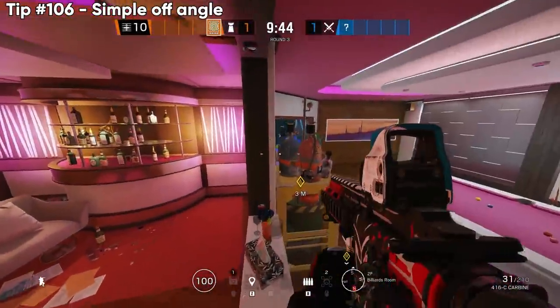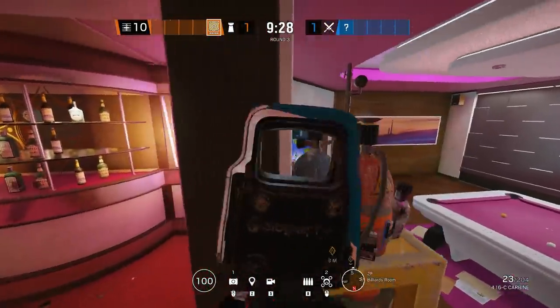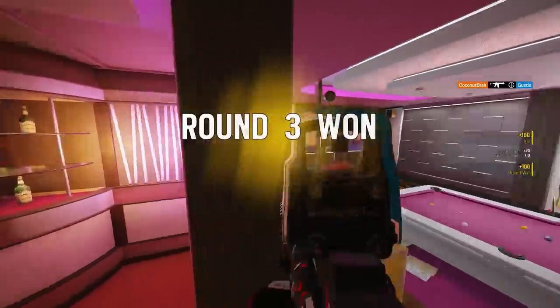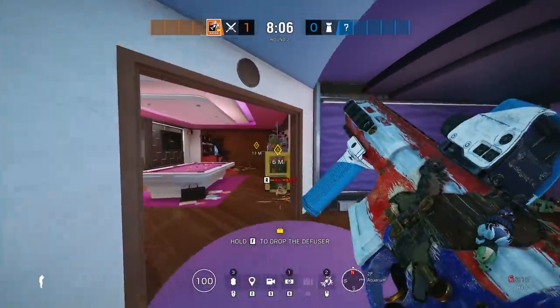This is just a really good off angle — if I'm in a 1v3, I'm not going to clutch it with normal angles. Vault up on top of this and you can deny a plant, smoke push, whatever through here, and it's really hard to see.